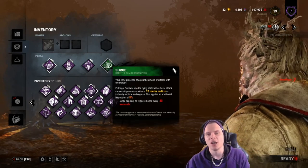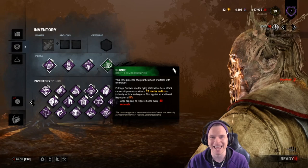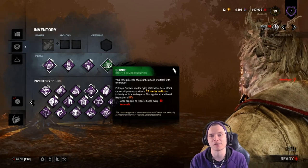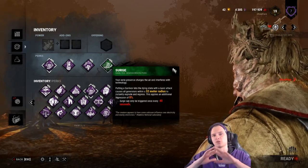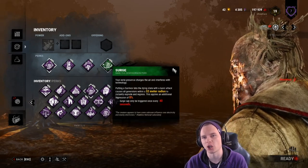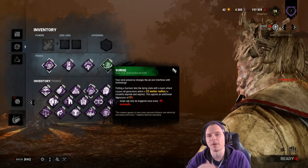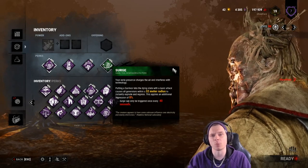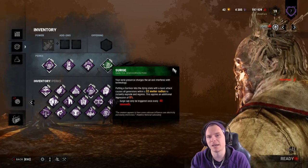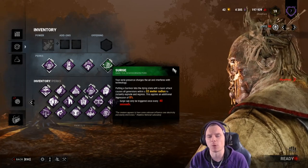Surge and Thrilling Tremor entwine at a god-tier level. Surge: when you down a survivor, all generators within 32 meters will explode, regressing at 8% — roughly 10% for talking purposes. 10% of an 80-second generator is 8 seconds off a nearly completed one. So the generator blows much like Overcharge. However, keep in mind there is a bug with Surge right now: if a survivor misses a skill check, the generator blows back but they keep working on it, unlike Infectious Fright where survivors let go when startled. So survivors don't automatically let go when the generator explodes.